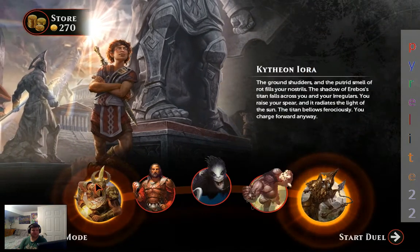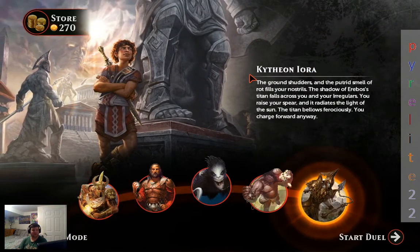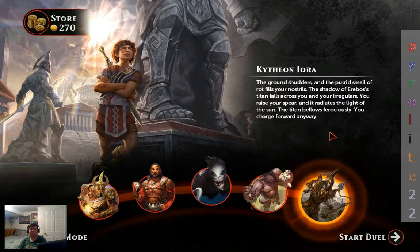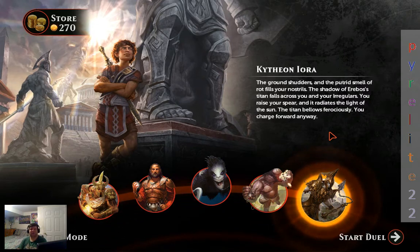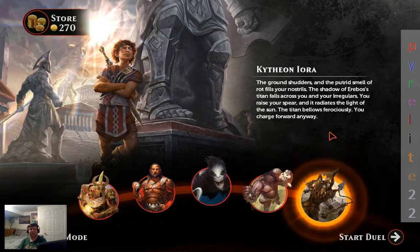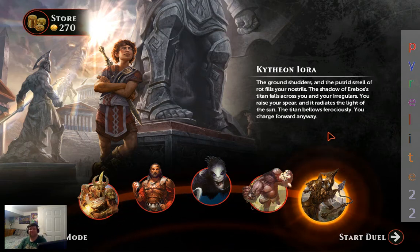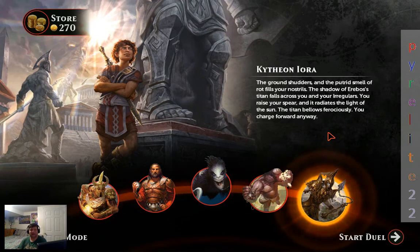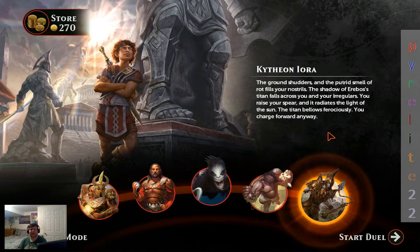We were finishing off with Gideon Jura, or Kytheon, as he's known here in the prequel. A lot of these stories are going to be the Planeswalkers as they're all known basically within their youth — how they came to be as they kind of come of age.